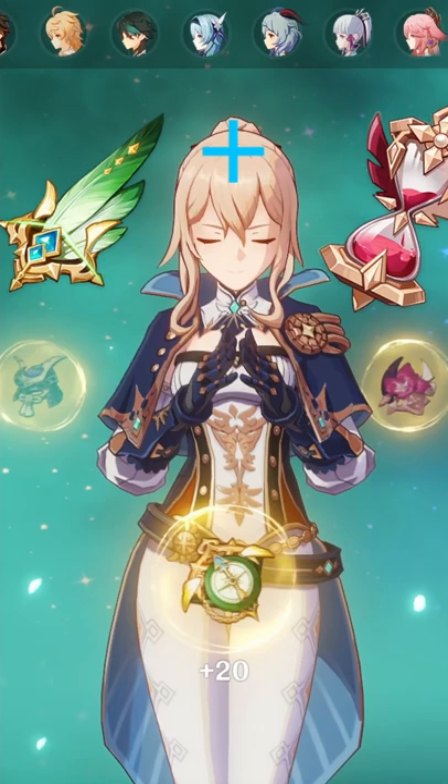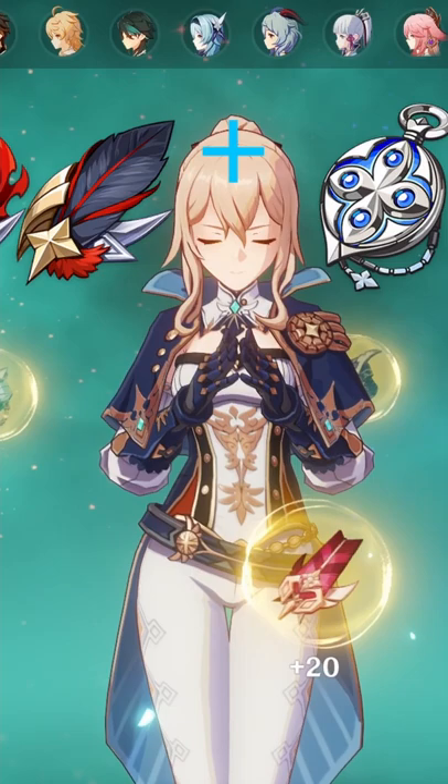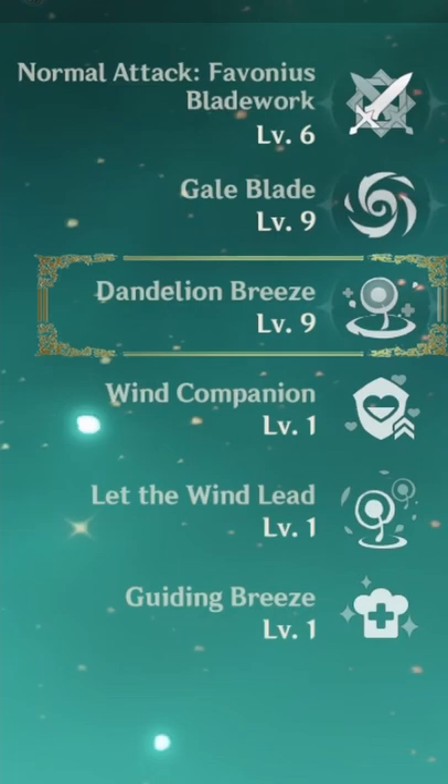Starting with her artifacts, the best options are 2 piece Iridescent Venerer plus 2 piece Gladiator, which is the best for damage; 4 piece Noblesse, which is the best for a support buff role; and 2 piece Bloodstained plus 2 piece Pale Flame if you're planning to build her as a physical DPS.